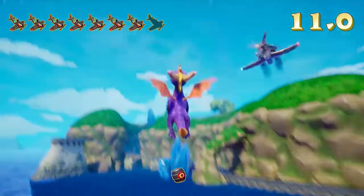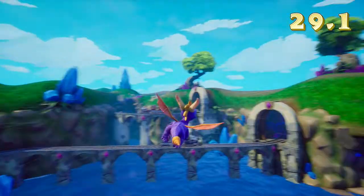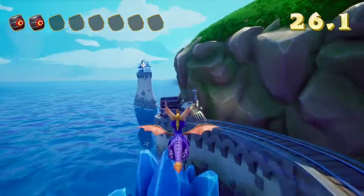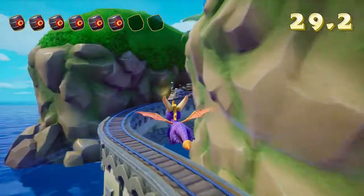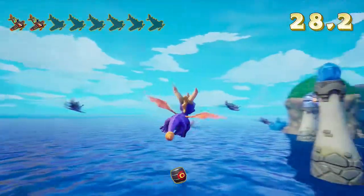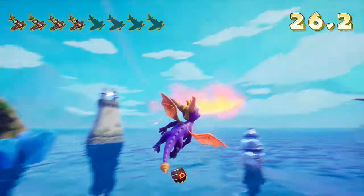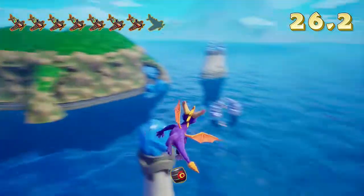One thing the remake does that I really can't stand is that every time you collect something, Spyro always does a twirl and it really throws me off. I'm surprised I was able to make that turn, to be honest. It's just a little nitpick, because sometimes when you're in the middle of collecting stuff and on your way to the next collectible, that spin can really throw you off.